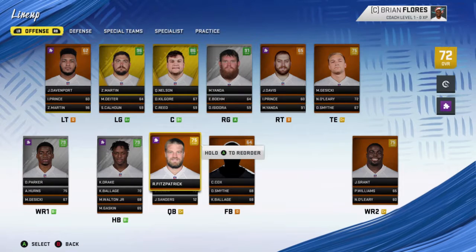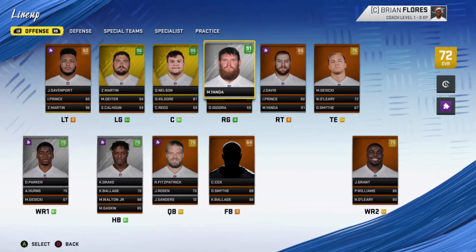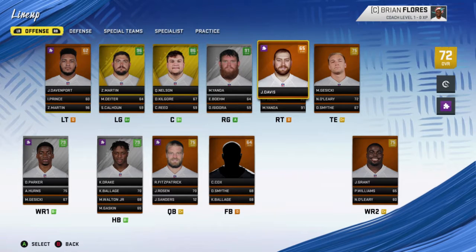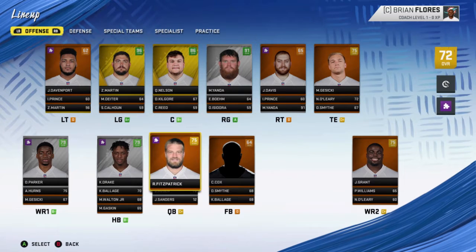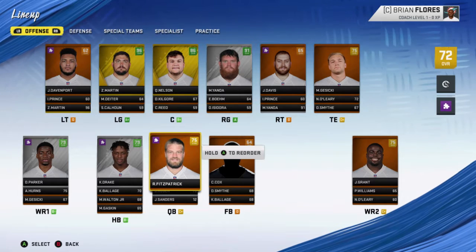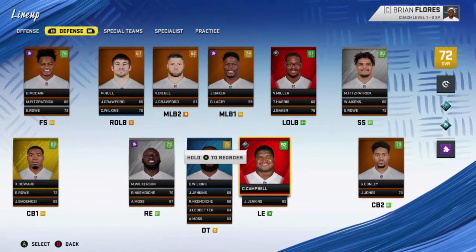Going into this, the Dolphins were a 63 overall. I got their defense up to a 79 and their offense up to a 71. They improved the offensive line quite a bit. I got Zach Martin, Quentin Nelson at center, and Marshall Yanda at right guard — our tackles are staying the same. At receiver we stick with Devontae Parker, Alan Hearns, and then at running back we stay with Kenyon Drake and Keith Ballage. At quarterback we're sticking with Ryan Fitzpatrick.